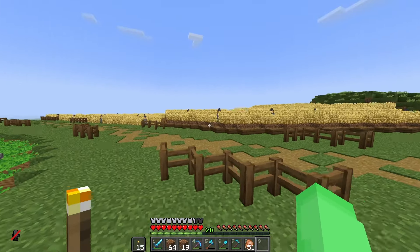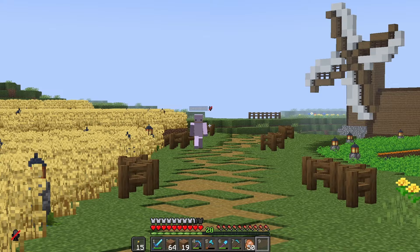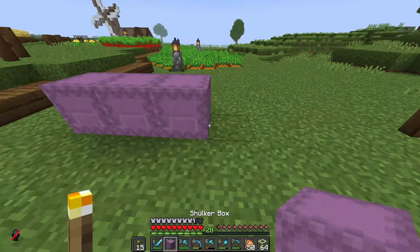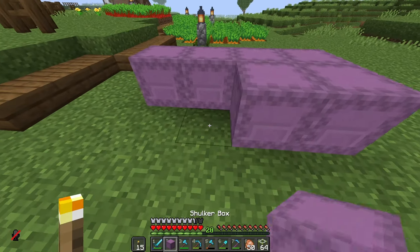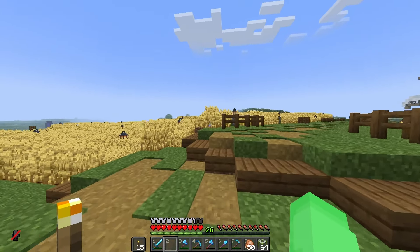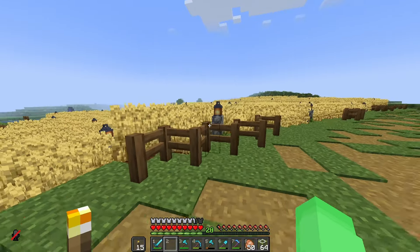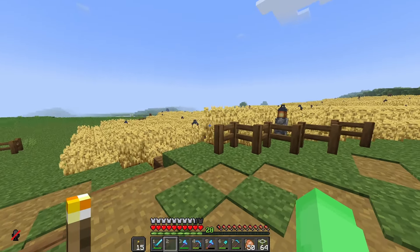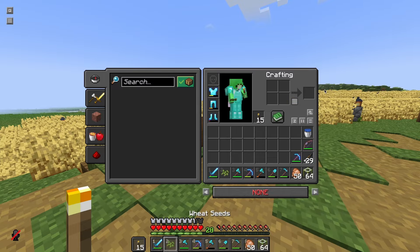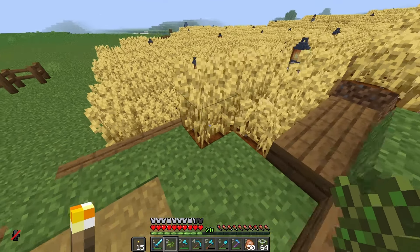You may notice there's a hole there — don't worry, that's where we're gonna add the windmill fans later on. Now it's time to work on the blades. Easy build is really coming in handy. For the arms, we're using stripped spruce logs and dark oak fences as the frame of the blades. We're now using both white wool and white concrete to make the blades.